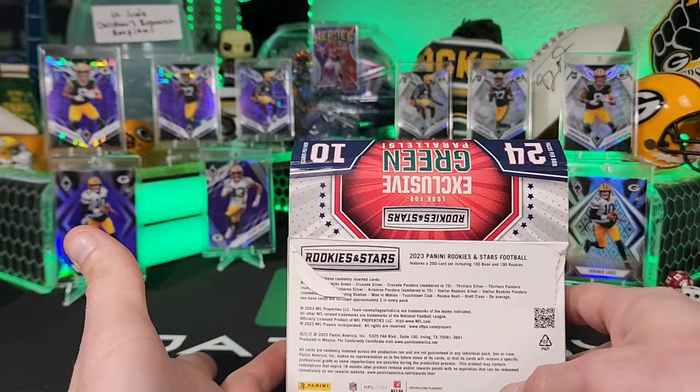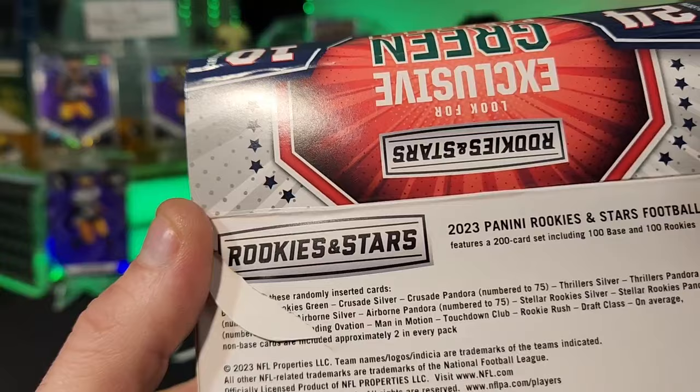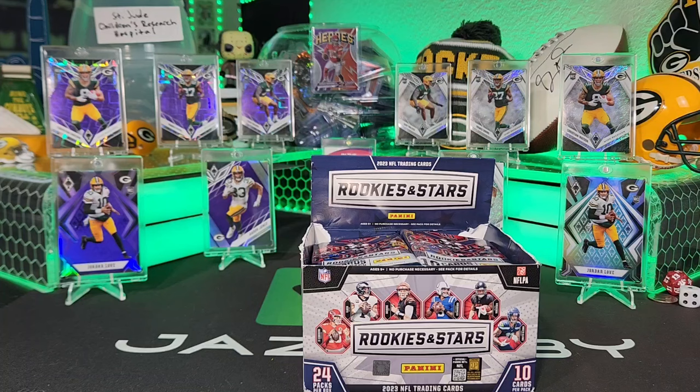Looking at the back of the box — from past years there's not usually as much in here, but this year you can get cards numbered down to 75. Those Pandoras are numbered to 75. There are also inserts, no autographs, exclusive green parallels, and Pandoras. Numbers down to ones are probably in the blasters and hobbies.